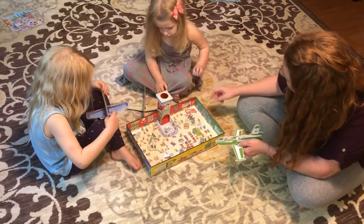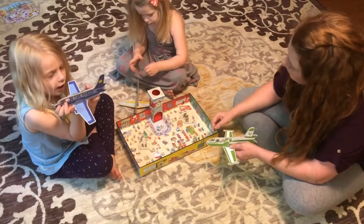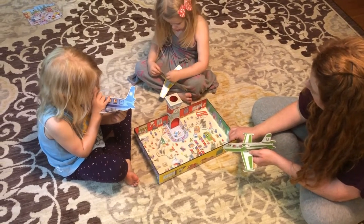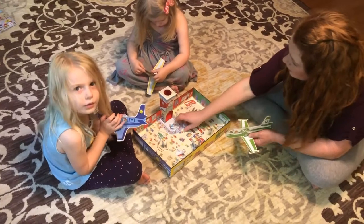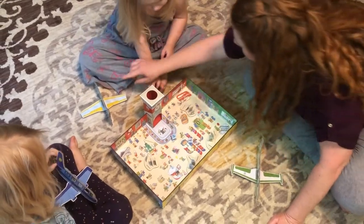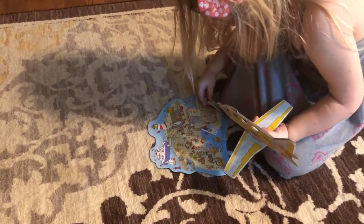She dropped one but gets to pick again. She rolls and gets two people, choosing beach and forest passengers. Another player takes her turn, rolling a destination, and gets to bring her airplane to one spot — she has the beach and the forest and picks one. She flies her person there, picks one souvenir card, and drops one person off.